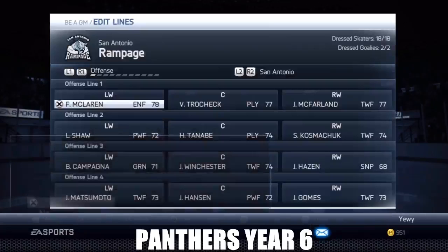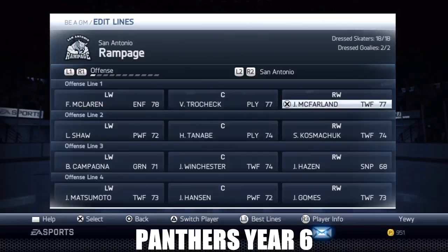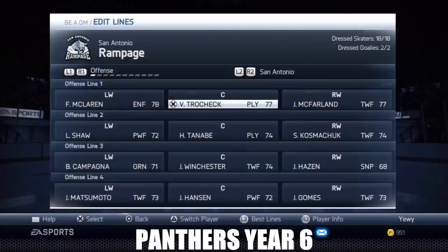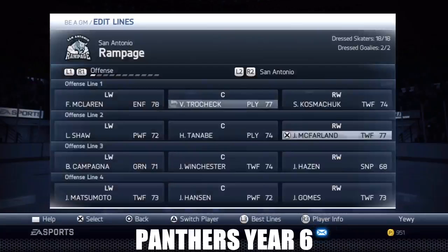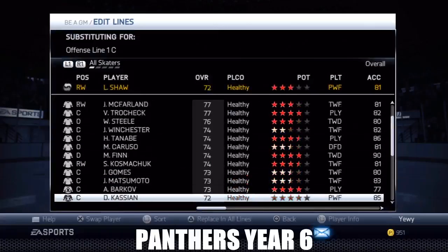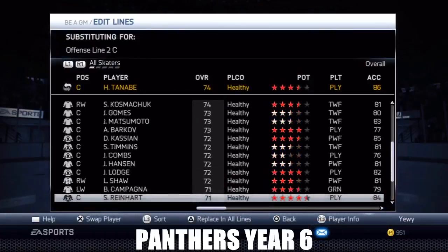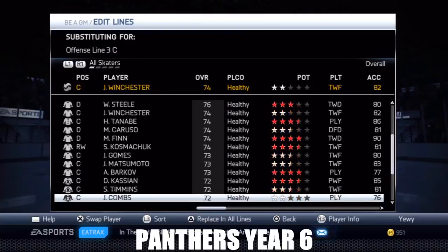We'll quickly do our San Antonio AHL lines. None of our guys are even in there - that's ridiculous. Barkov and Reinhardt are both not in the lineup right now. Let me switch things around: McFarlane can go down a line, Tracek over here, Cosmic Shaw over here. We'll swap out Shaw for Barkov and for Tanaby we'll put in Reinhardt.